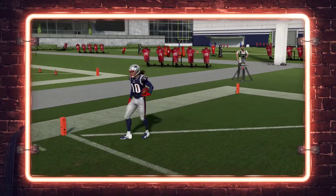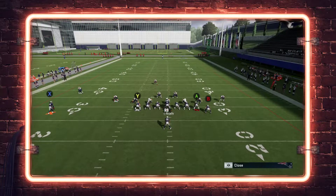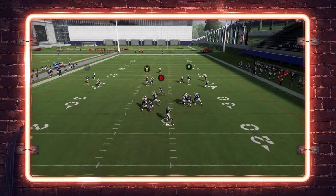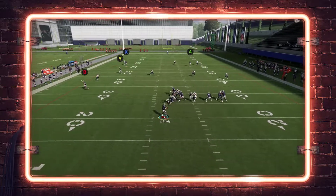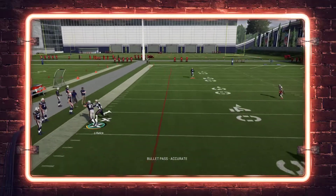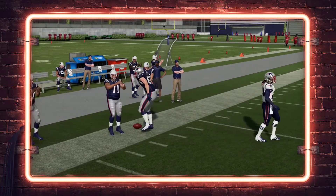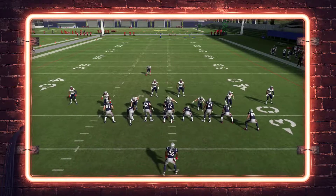The short corner isn't really viable against zone if you actually want to throw the ball to that player, but if they're running straight up cover three and you want to get that ball out, you could streak Hopkins and let Kelsey run his route over the top. You can throw that ball there and make that possession catch against cover three. There are definitely benefits to Kelsey's route in this scenario.